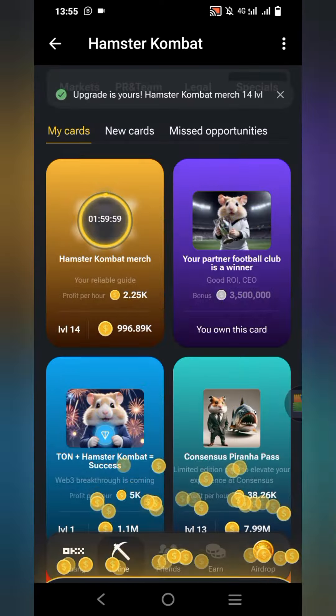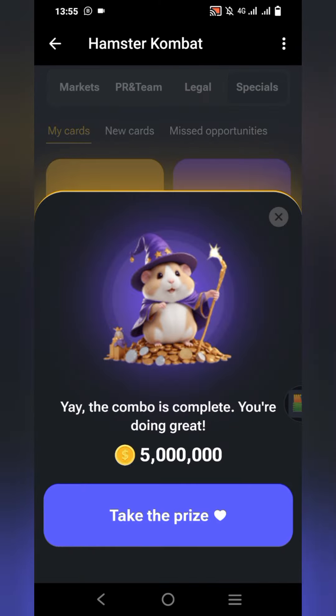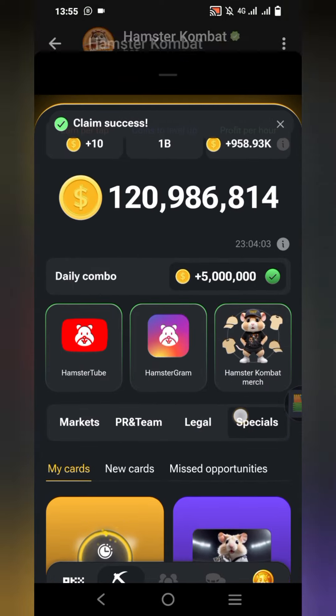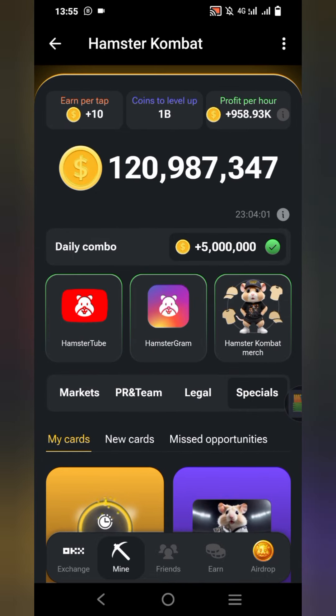We've gotten our three cards, so now let's take the prize! To recap: Hamster Tube under PR and Team, Hamstergram under PR and Team, and Hamster Combat Match under Specials. Feel free to ask questions in the comment section or share your thoughts.